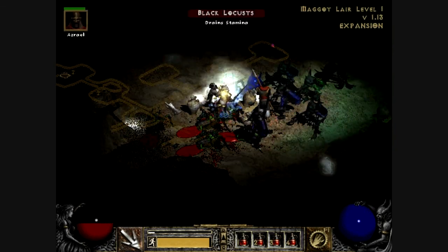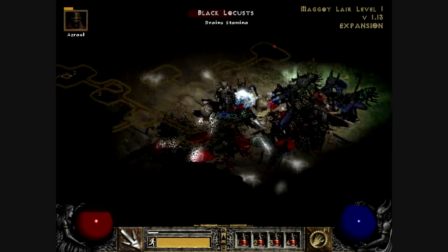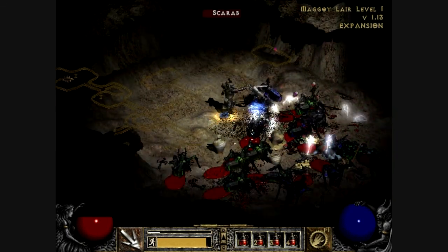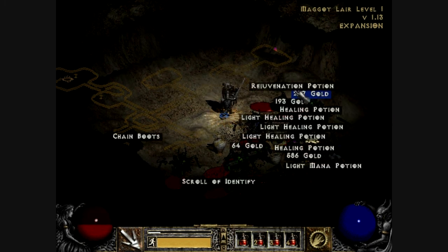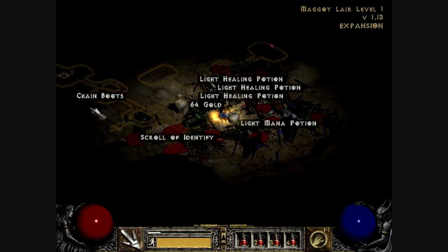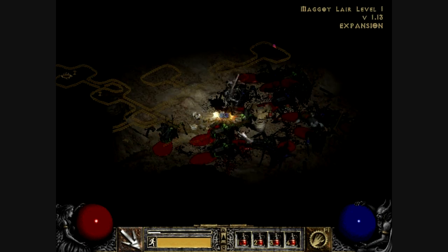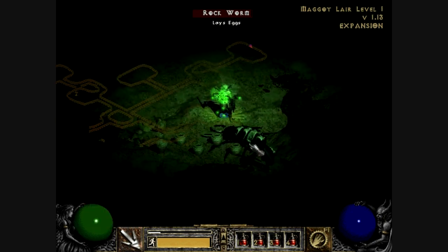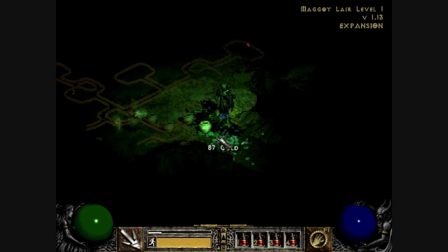We're starting to find another new version called scarabs, which are really, really strong — looks like there are champions. They killed my hireling. I really dislike them now. There is a rockworm over here that just poisoned us, and rockworms can lay eggs, so just be aware of that.